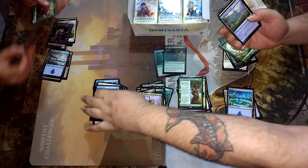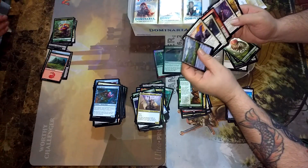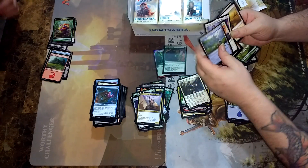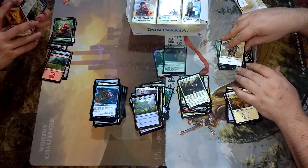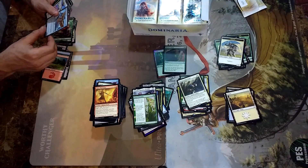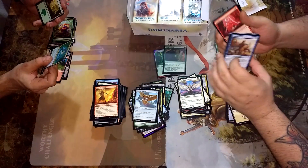Memorial to Genius. Board the Weatherlight. Daring Apprentice. Baird, Steward of Argive, and Danitha. That's not bad at all. If you look at my side, I could have made any color. Still haven't got that Night Token I want. I need that. Song of Freya ladies. Voice of Plenty.